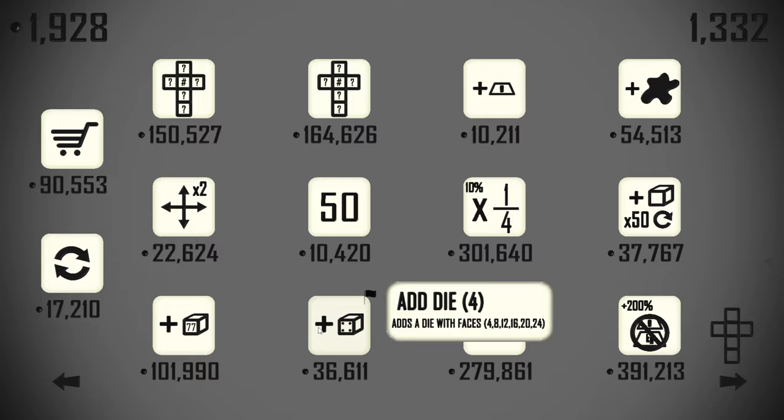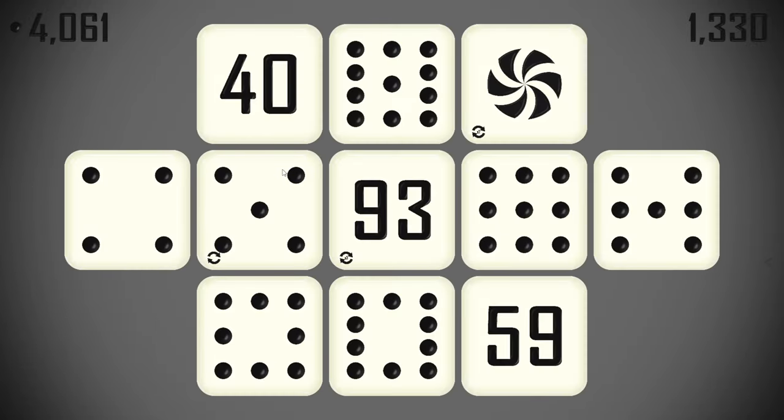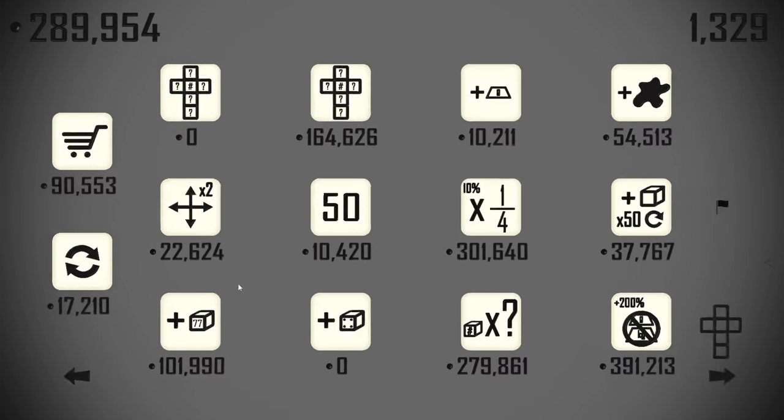A die with four — and the rest is absolutely fine because we can buy that and immediately settle faces on it to be number four. We'll pick up no weights bonus for 200 more.